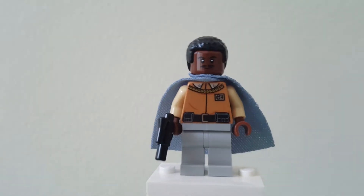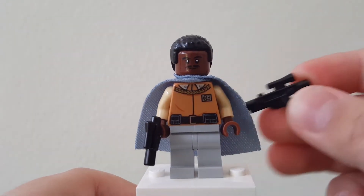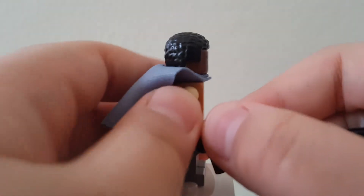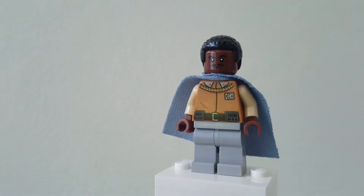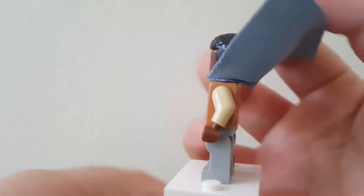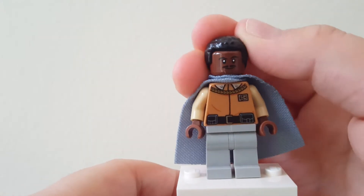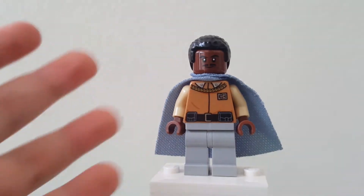The next main figure is Lando Calrissian. I actually noticed I switched the weapons — this is actually Lando Calrissian's weapon and that is actually the A-Wing pilot's weapon, so I just made a mistake on that. Either way, this figure has a little blue cape and uses the fin hair. Here's the printing on the back. This is an exclusive Lando Calrissian that only appears in this set, though the face print I'm pretty sure appears in the 2018 Betrayal at Cloud City set. Here's the alternate face — this minifigure is really awesome and mostly exclusive to the set.